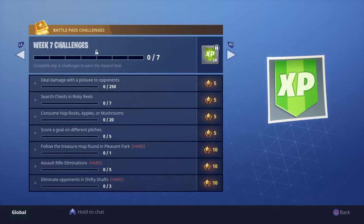We got some easy ones today — easy in a relative term, it all depends on how you play. You have deal damage with a pickaxe to opponents. If you are playing in squads or duos, I find this to be much, much easier, especially if you're doing 50v50. You can knock someone and then do the rest of the damage with pickaxes. That's an easy 80 to 90 right there, because you take bleed damage into account. So only do that about 3 or 4 times and you should have it.